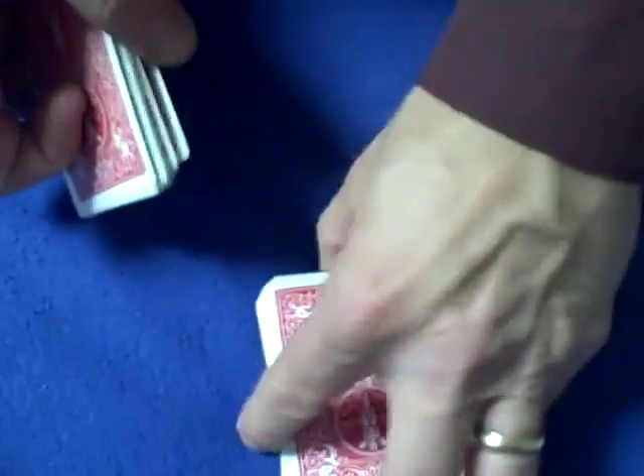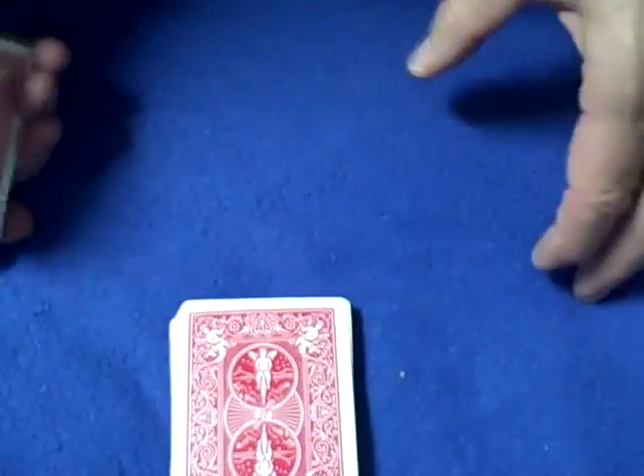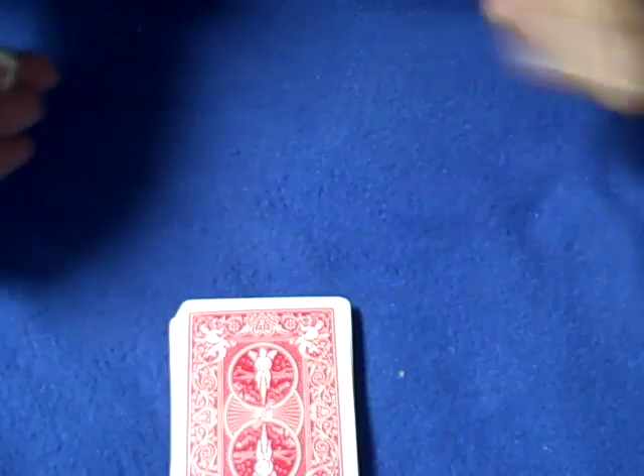Okay, so what we'll do is we'll put these cards over here. Now what we're going to do is we're going to make three piles adding up to 10. Picture cards are worth 10.